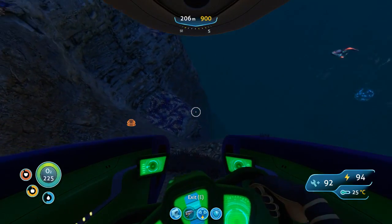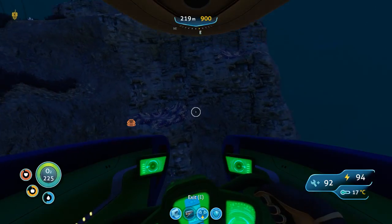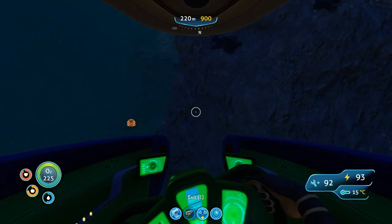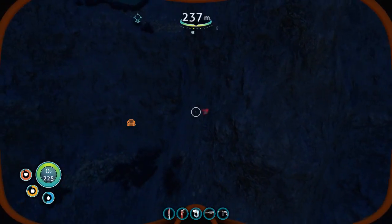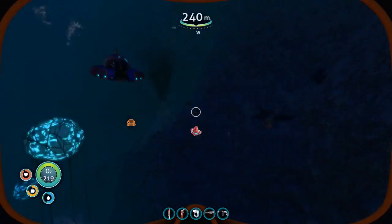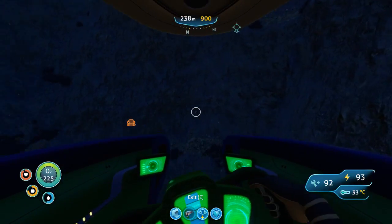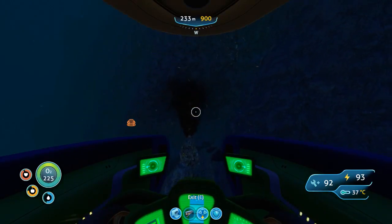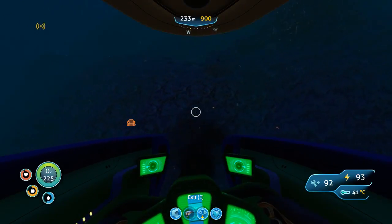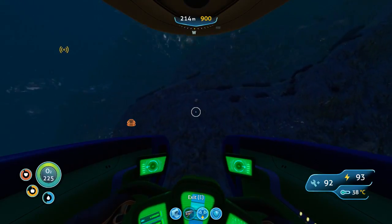We'll survive. This was just a reference point for which area I need to be in. Now I just need to find a couple pieces of lithium. There's another ruby — definitely need that. I got the two rubies I need, I got the aerogel, and I even have one to plant. Now we need to find some shale so I can get some lithium.